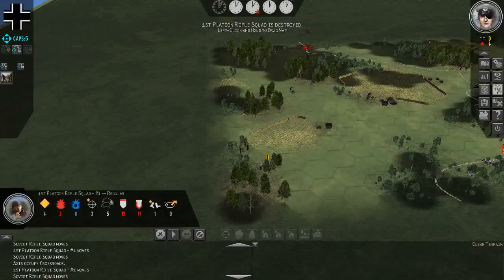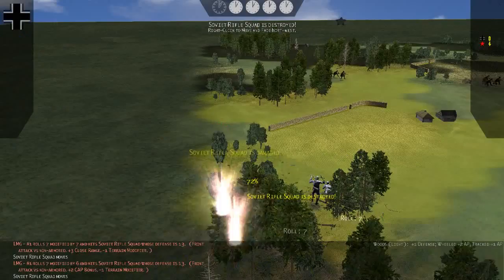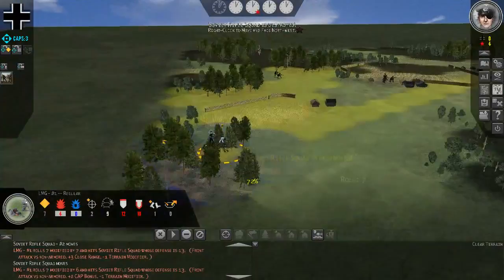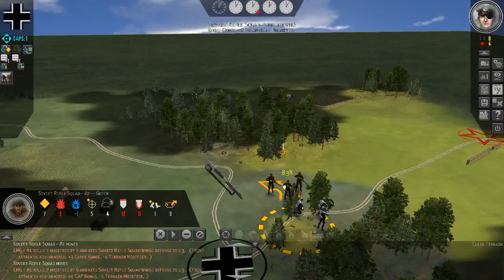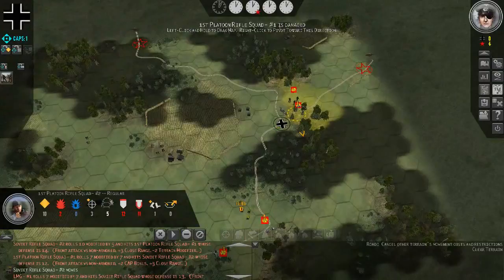I'll let the Russian infantry get up nice and close to our MG right here, then I'll use some of our caps points to really buff up our accuracy and fire — and fire again. That should just demolish that squad. They're trying to move up onto our squad over here, but they're not going to be able to do much because we're going to put some more bullets into them. It looks like the Russian troops were able to get a shot off, which is no biggie.